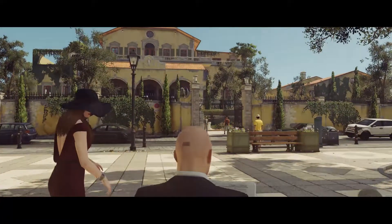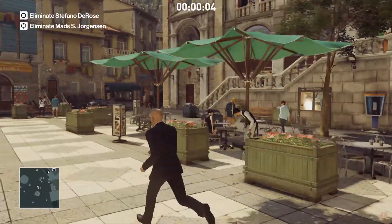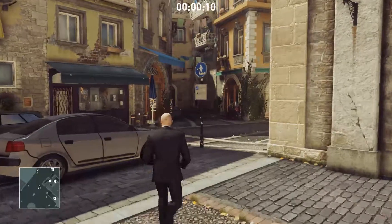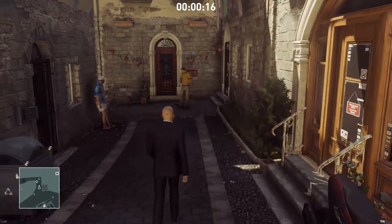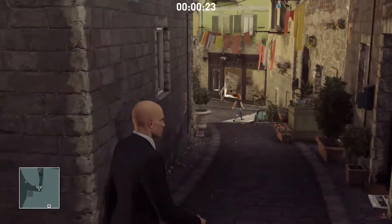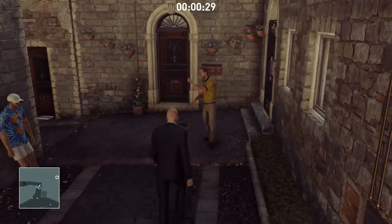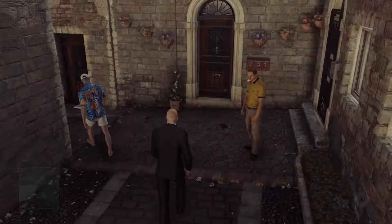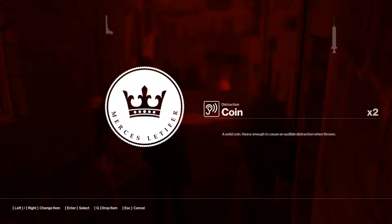When we start, we're gonna head for this alleyway over here. There's our first target, Mads Jorgensen. We're gonna wait for him to start moving, because there's somebody down there with a low chance of her seeing anything, but we're gonna wait. This yellow guy is not gonna move — he goes between checking his phone and whatever — but once Mads starts walking, drop a coin for this guy and throw it that way. That will also cause Mads to turn around.